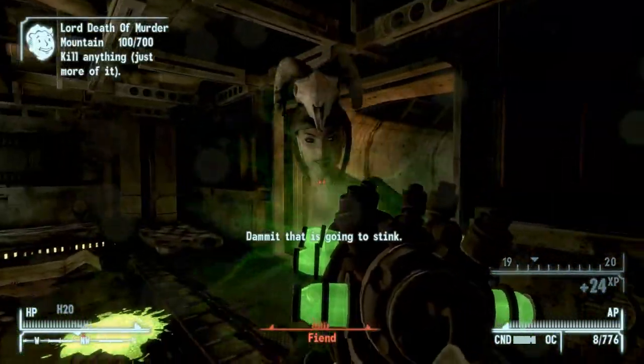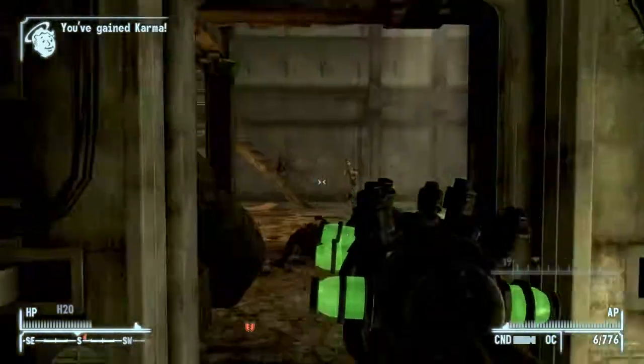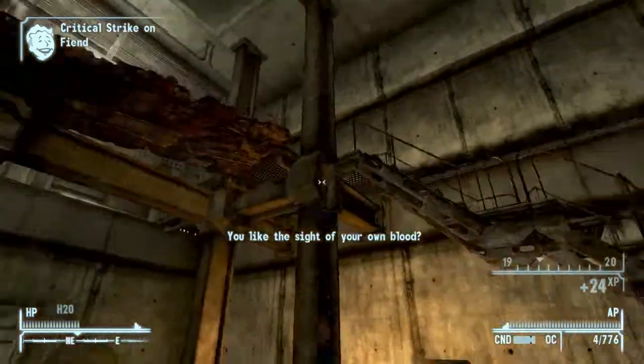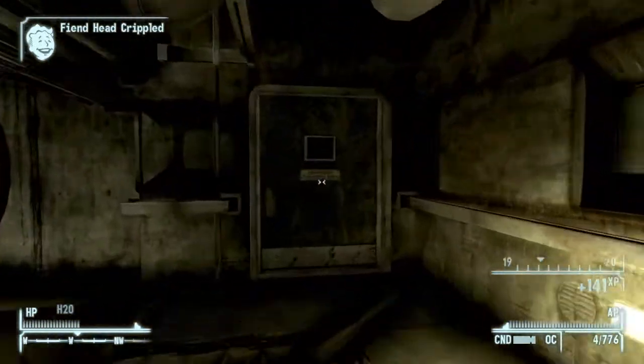They're pretty weak - I'm just one-hitting them all in the head. Head into the next room, more fiends. Once you've cleared out all the fiends you want to head up the stairs and you should find another door. If you didn't pick up the key from Blind Luke you won't be able to get in here, but you'll use the key and enter the sealed sewers.